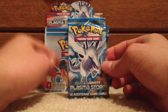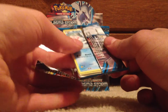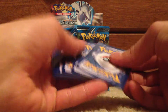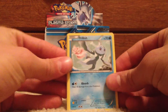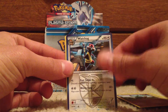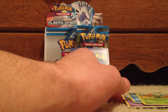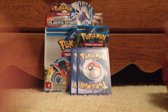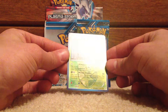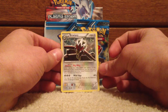Last pack for the left side is a Lukia pack. Frillish, Zubat, Carvana, Pet Rat, Trubbish, Watchog, Vanillish and Maractus. Reverse is an Amoongus — Uncommon. Rare is a Braviary. Okay, so that's the left side.